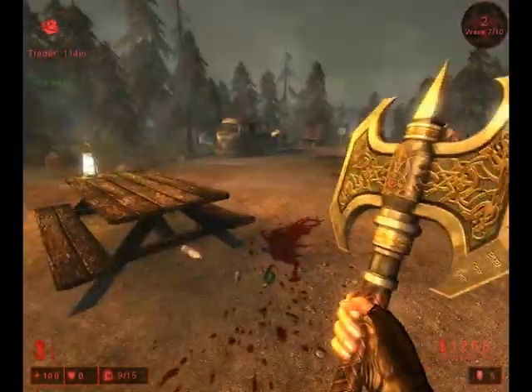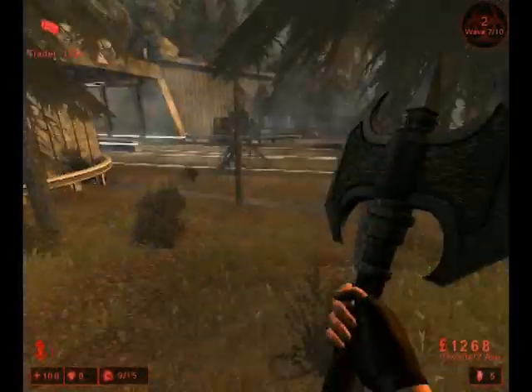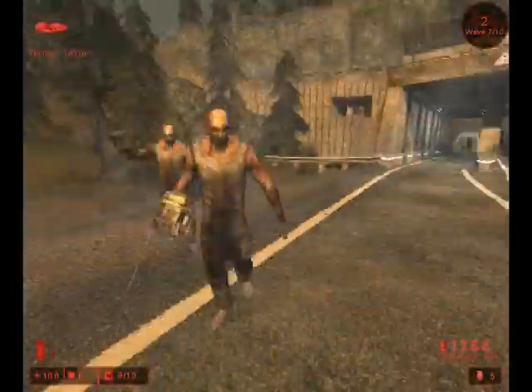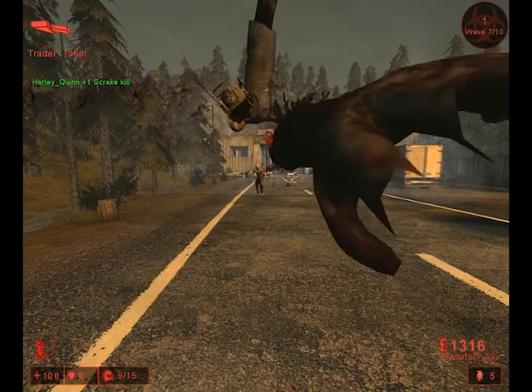On easier levels, Scrakes only charge you at 50% HP; however, on the hardest difficulty level, they'll charge you at 75%. Here I lured them out into an open area — I didn't want to fight them in the forest because if they charged and I backed into a tree, there was a good chance they'd kill me. And he did a cartwheel.